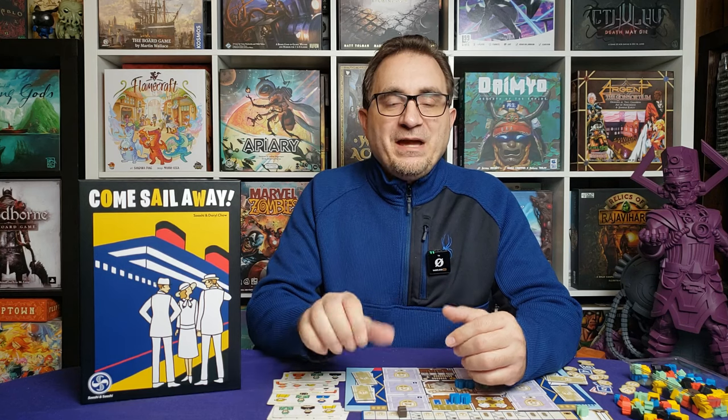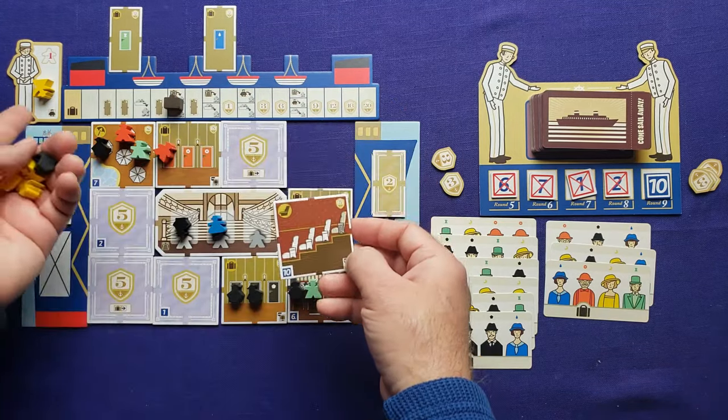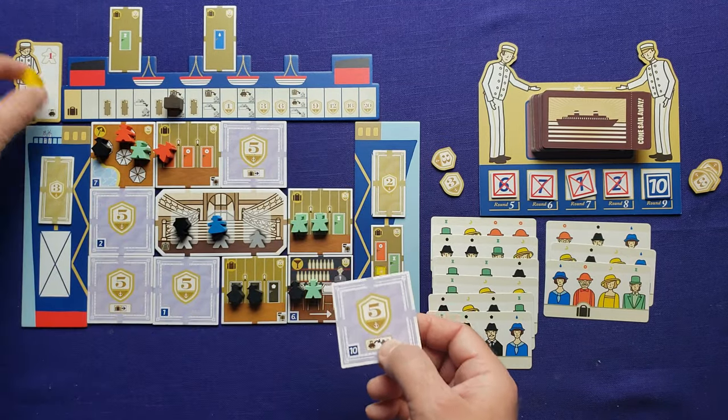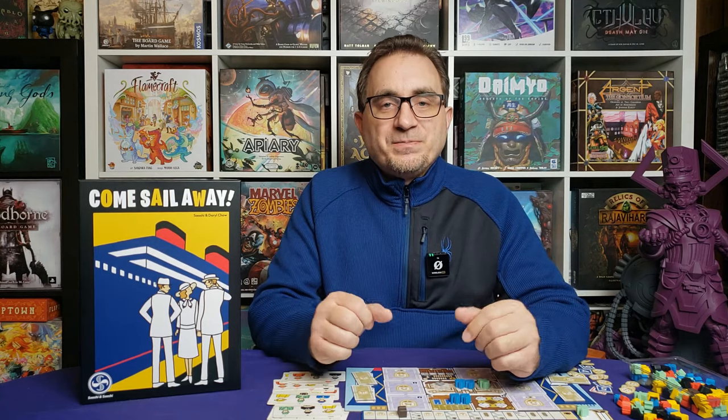As you fill in rooms, they give you different bonuses. The five main cabin rooms grant you movement up the luggage track, and some of the five facilities grant bonuses such as placing a meeple on your ship or removing them from the disgruntled area. All rooms grant victory points at the end of the game, as does your movement up the luggage track, and any meeples placed in rooms — except the grand staircase — also grant points. After 12 rounds the game ends and you score your points to see how well you did on the ranking.